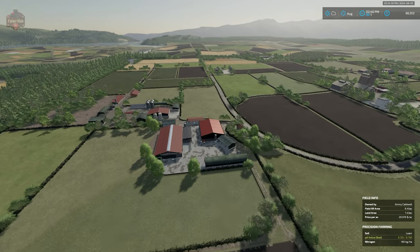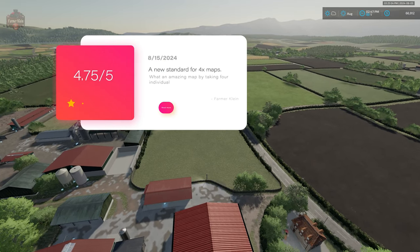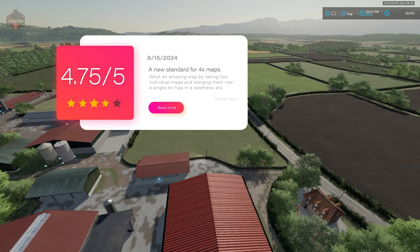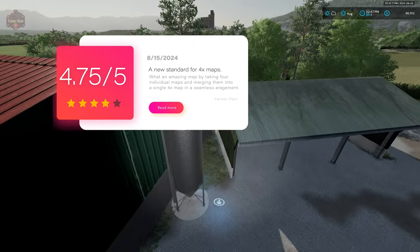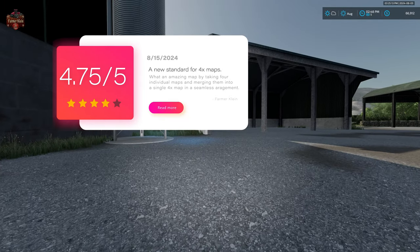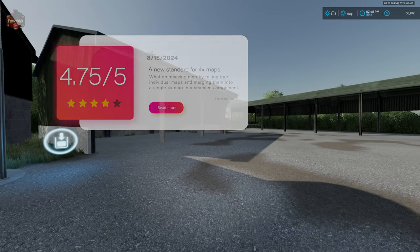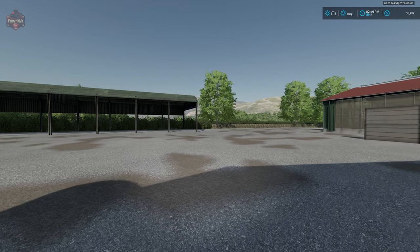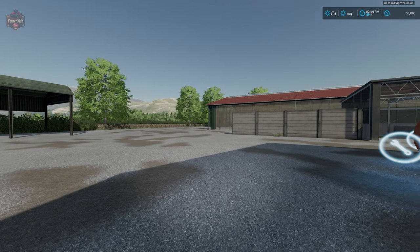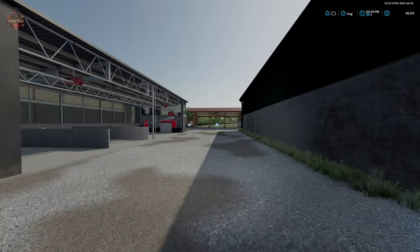4.75 out of five — which I think is absolutely monumental given the number of things on this map: the number of triggers, the number of placeable sell points and production items, the number of sell points around the map. This has been a monumental effort by Cavalier Roy to put all of this together.